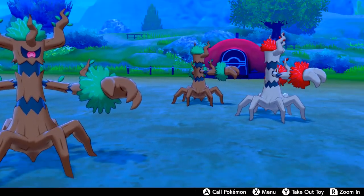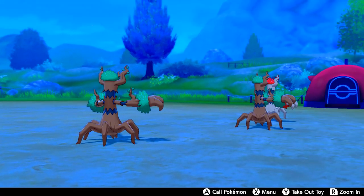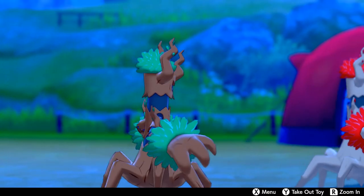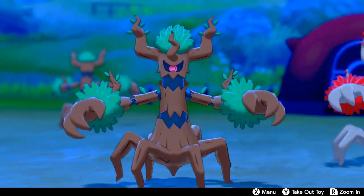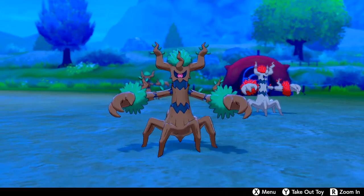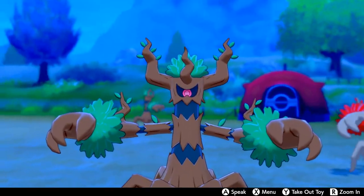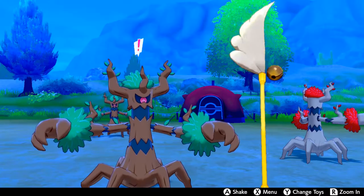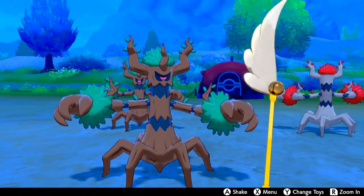Then in Generation 7, Decidueye and Dhelmise carved huge niches, and Trevenant was very forgettable — mainly because it just wasn't good enough to keep up. But finally, this generation, it has the means to carve its niche. While it is still the lesser of the four Ghost-and-Grass types, it is stronger this generation than it has ever been before. People are using it now because of its effectiveness — it can stall, set up Trick Room, and outlast matchups because of its high base power moves combined with its strong Attack stat.